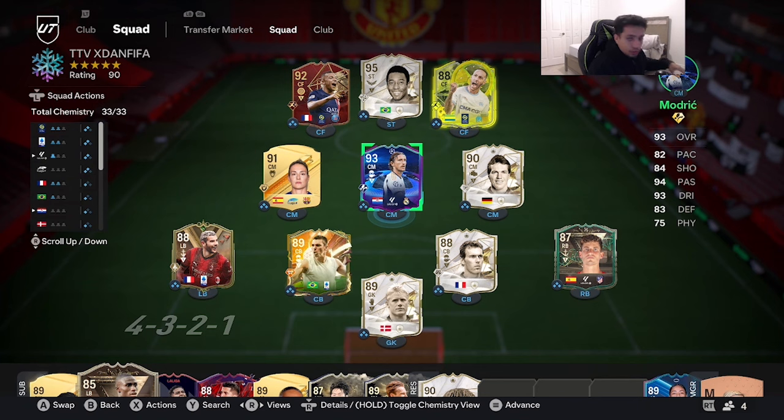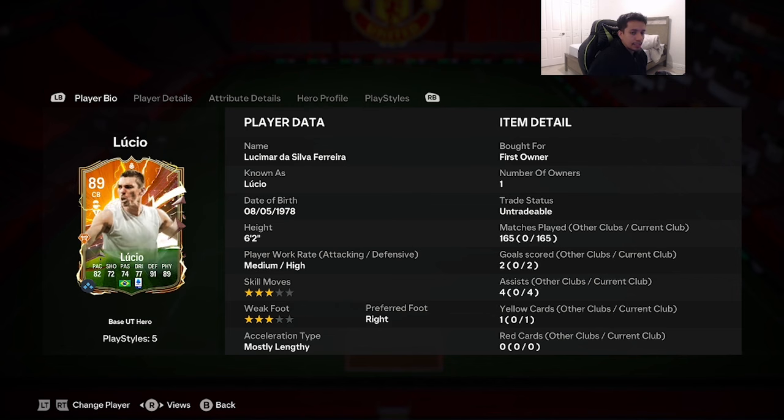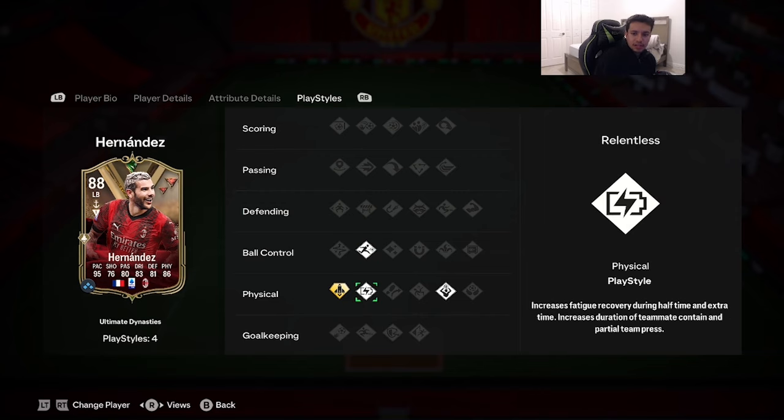Welcome to another video. Today we're going to review the 88-rated Dynasty Theo Hernandez. We're looking at a card that's six foot, high-medium work rates, four-star skill moves, three-star weak foot, left foot. Acceleration type is controlled lengthy. The card has 95 pace, 76 shooting, 80 passing, 83 dribbling, 81 defending, 86 physicality.